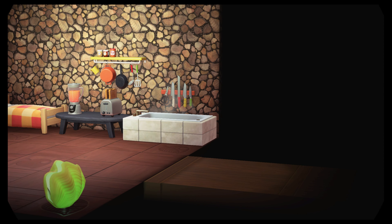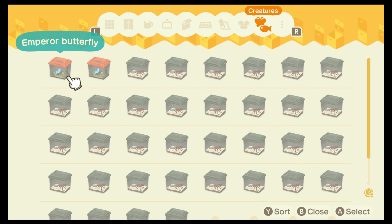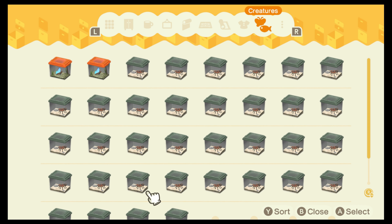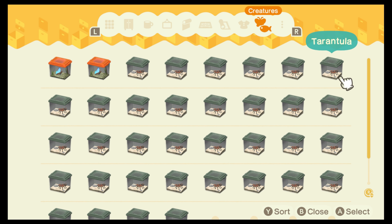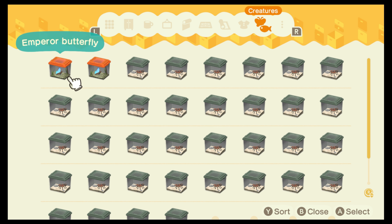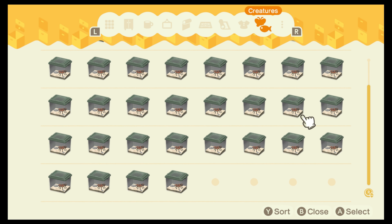Anywho, let's leave all that be and take a look at our critter box in storage. That's just beautiful right here. We can fit like four more critters. We gave an emperor butterfly to Bangle, but yeah — tarantula!